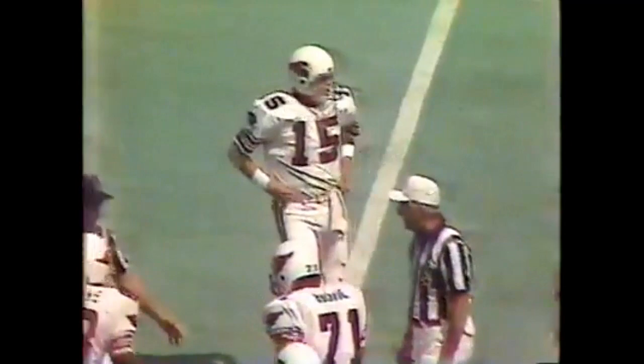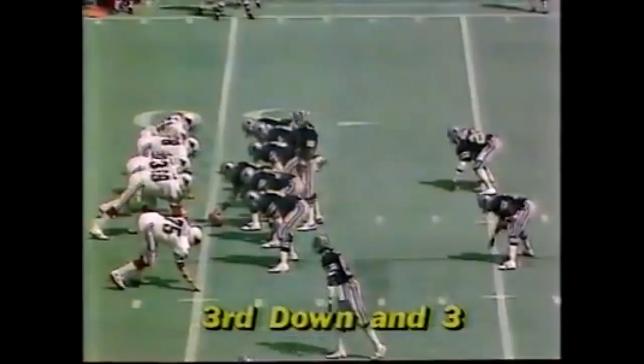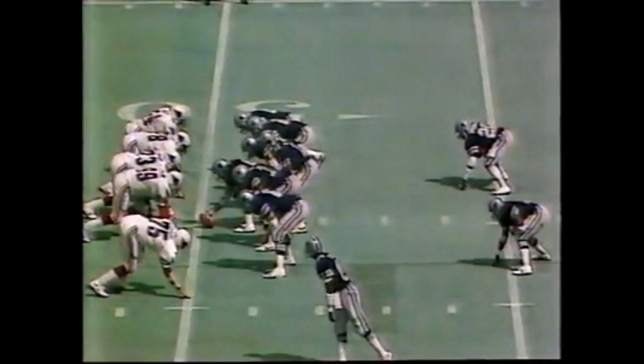That was Tony Hill, short of a first down at the 30-yard line. Jeff Griffin defending. White has time, up the middle to Dorsett — hit immediately and they're close to a first down, right at the sticks. Charlie Baker, the hardest-hitting linebacker for the Cardinals, was right there to get TD.